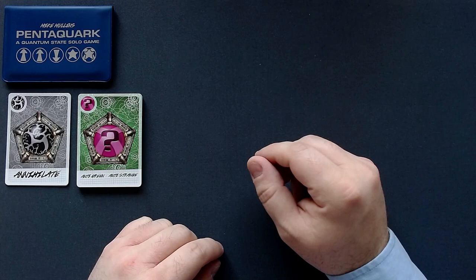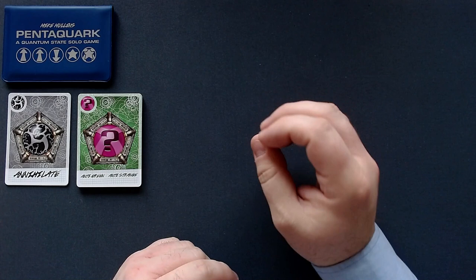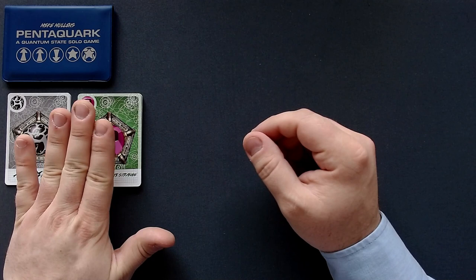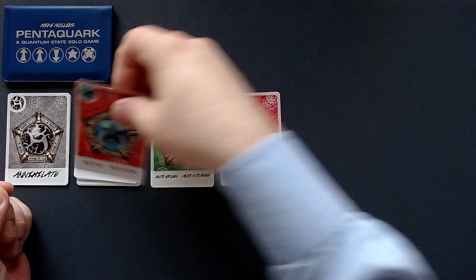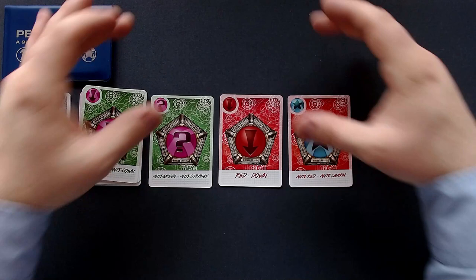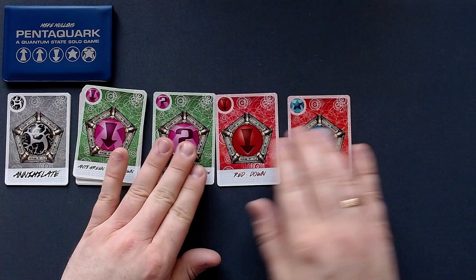This game works as follows — I will just start playing and explain as we go. So this is the beam deck here. First we have the beam phase, where we deal out three cards from the beam deck into the collider. That is the middle row, which is the collider. Then this one here is the background. And at the bottom we have the detector.